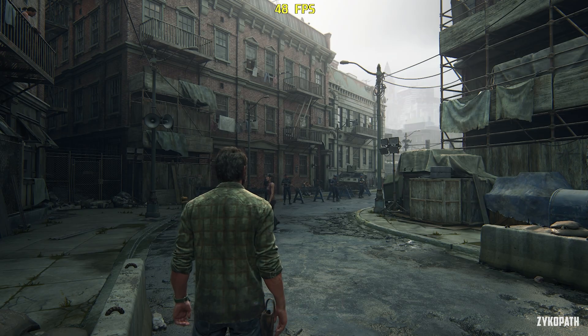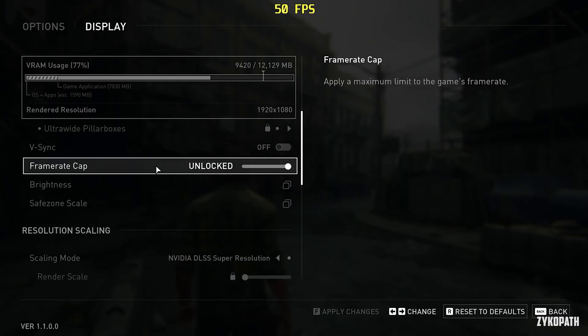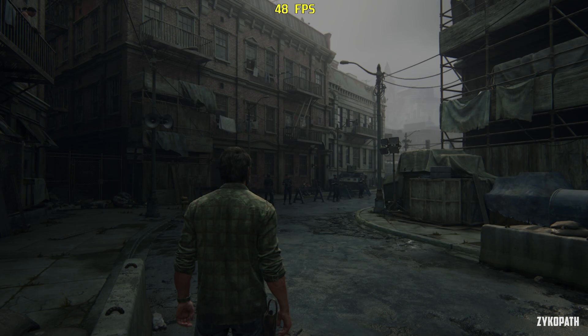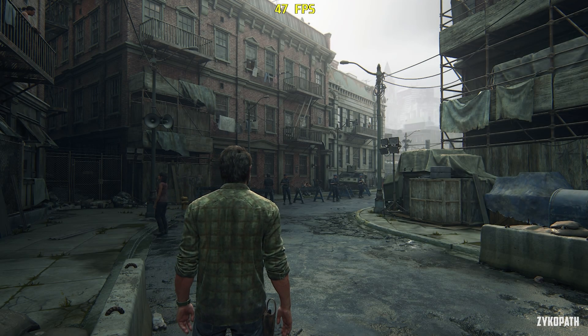To test if what you just did worked, go to your game's options and look for the DLSS setting. What has just happened is that DLAA has replaced each DLSS quality setting. To test this, click on the quality setting, apply it, and look at the frame rate — right now it's at 49-48 fps.